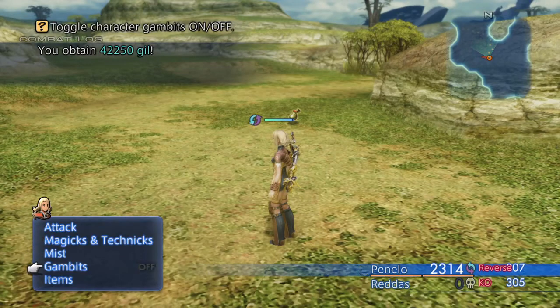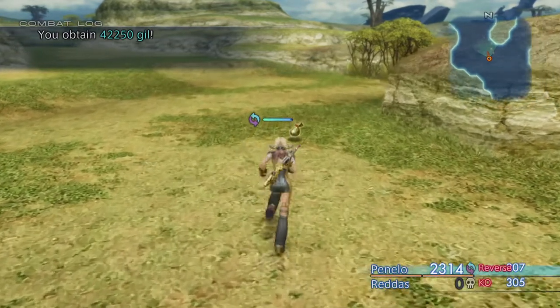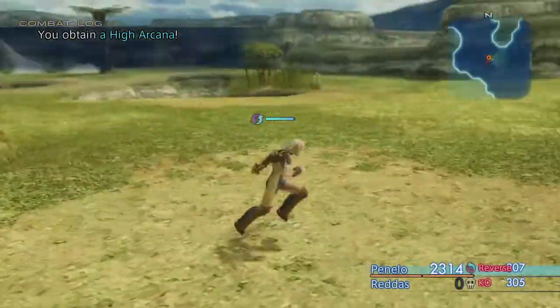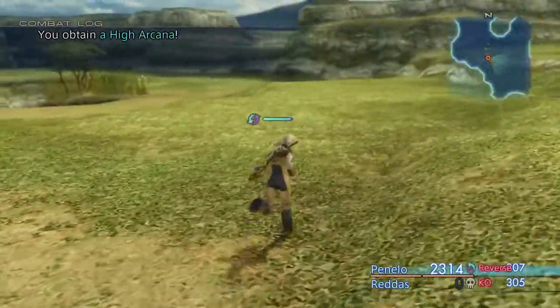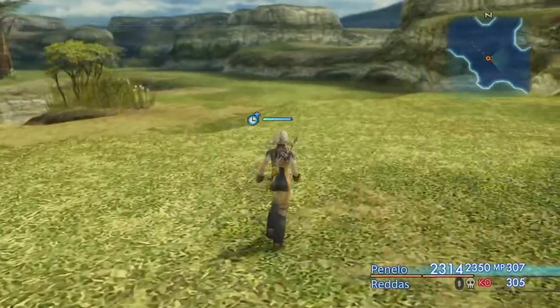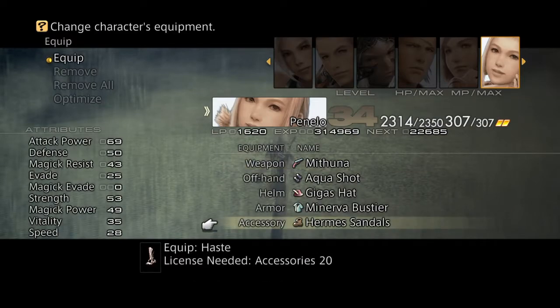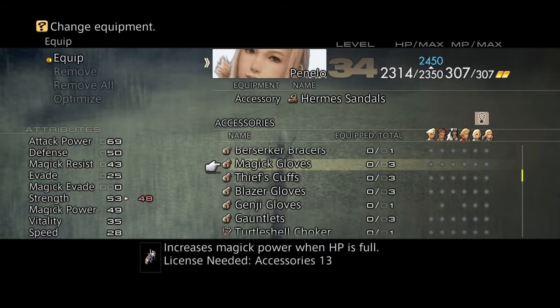Turning the gambits off. Check it out - another Ribbon, Gem Steal, High Arcana, and we got the three rare steals as well. I could set up the other steal, but I'm not going to - I'll just get what I get this time.